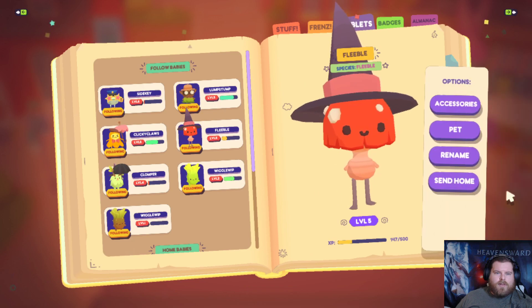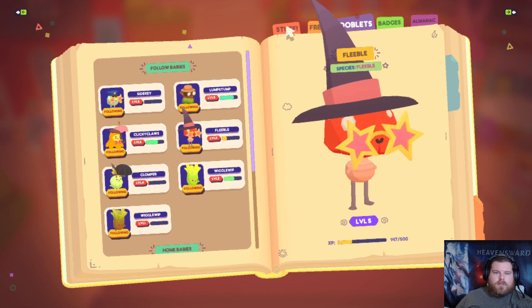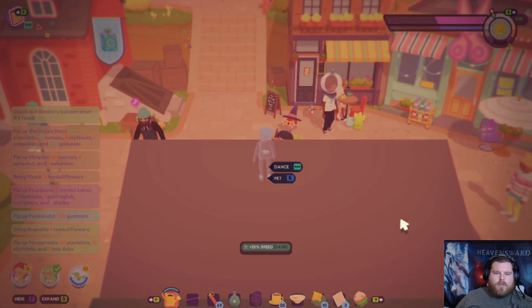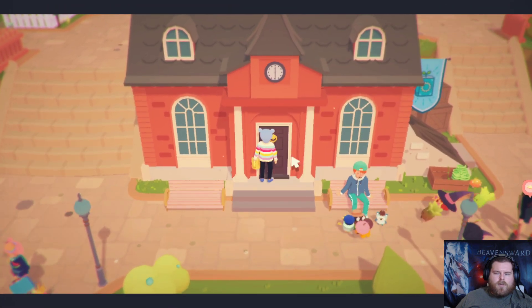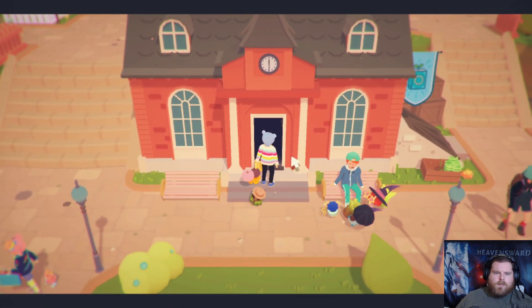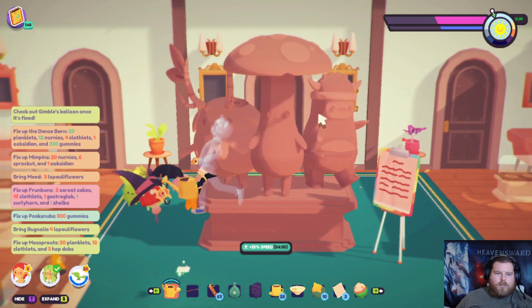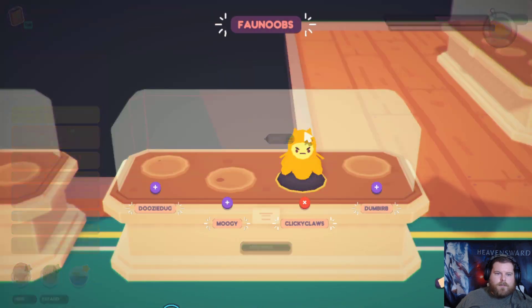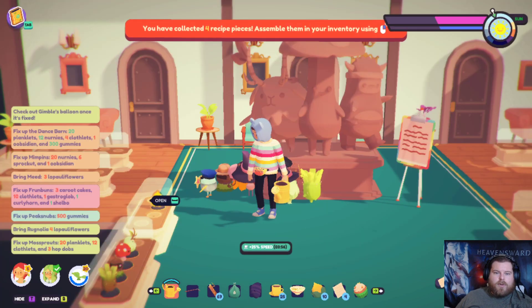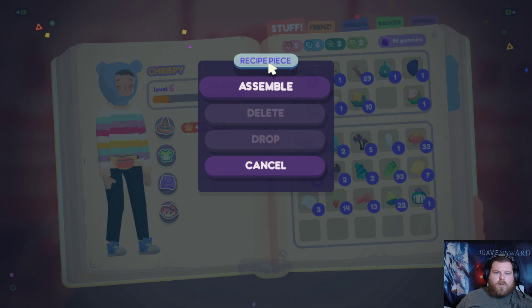You don't have anything on — give me some nice sunglasses. Sweet. I don't think I have anything to put in here. Oh wait, there's the thing on the ground. Oh, it's a recipe piece! I have four recipe pieces — let's see what recipe we get this time.